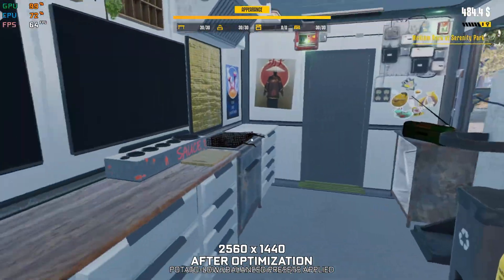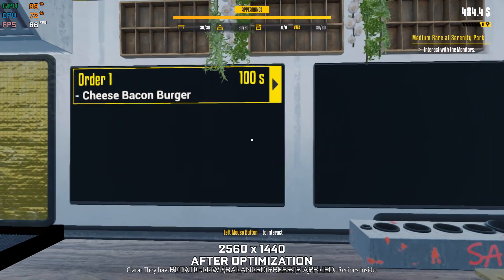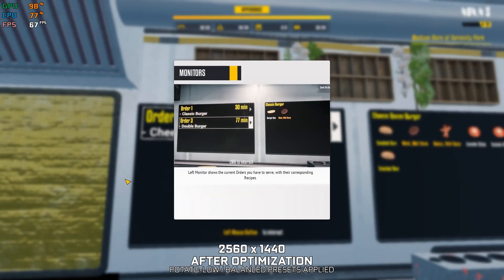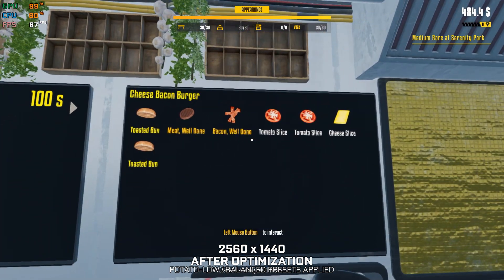Look at the monitors inside your truck. They have all the information you need about the orders you get and the recipes inside. That is going to make things so much easier. I knew you'd like it.